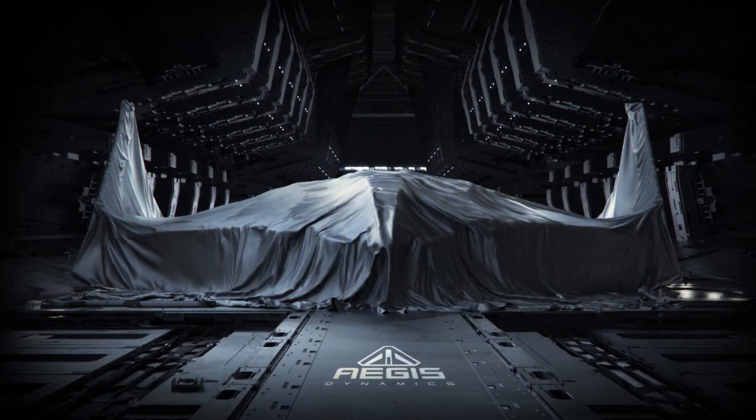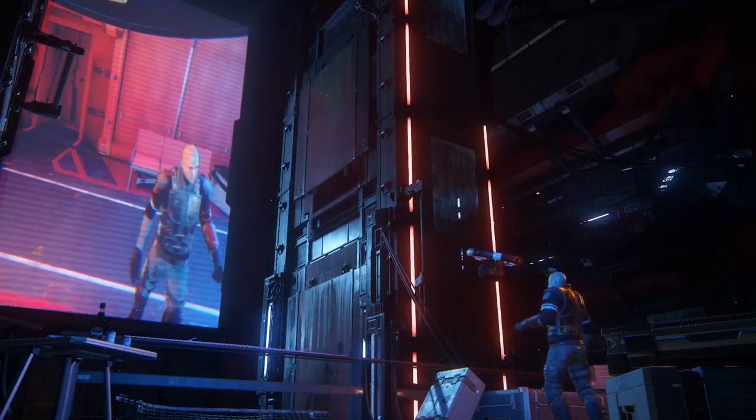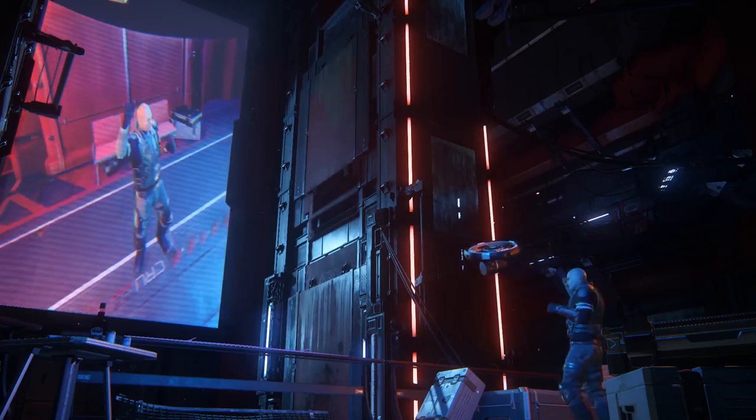CIG have been teasing the Aegis Eclipse concept recently and it's been confirmed as the next concept sale starting from the 19th of May — that's next Friday. It will be $275, which is a hefty sum, but it's likely to have cheaper war bond versions as well. The teasers suggest it is a military ship used for black ops and top secret stuff. The words 'UEE Navy space superiority' are used.